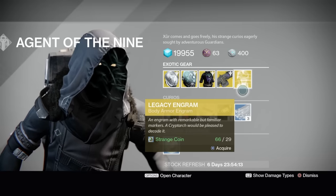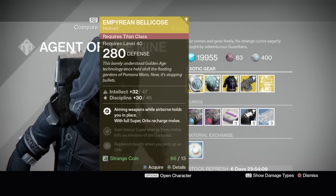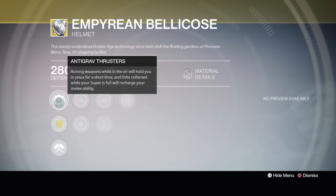I don't think he's sold this before. There's a Legacy Engram for a year one exotic — the Imperium Bellicose. I got this early on and I did like it a little bit. It's interesting — it kind of gives you the Angel of Light that the Sunsingers have. Anti-grav thrusters: aiming weapons while in the air will hold you in place for a short time, and orbs collected while your super is full will recharge your melee.